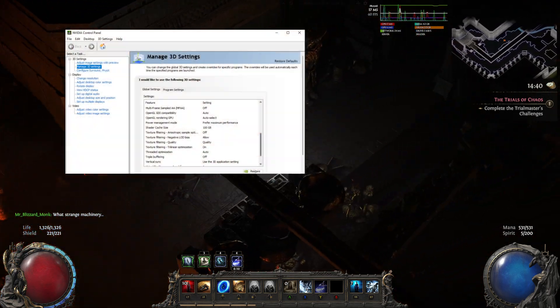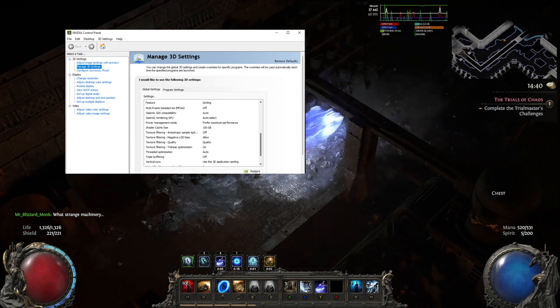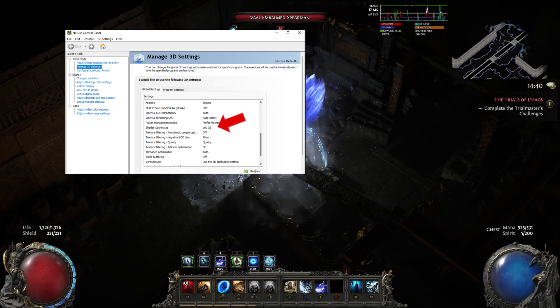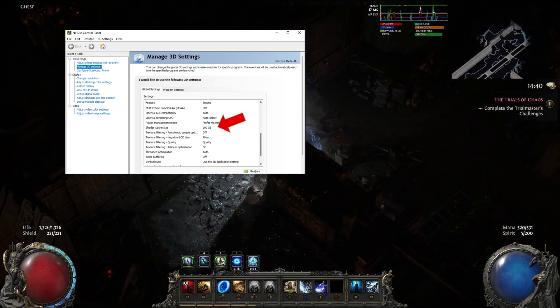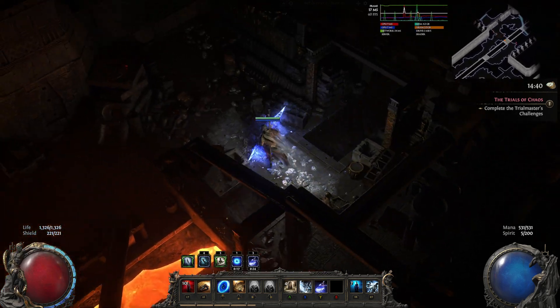Update shader cache size. For Nvidia users, open the Nvidia control panel — just search for it in your Windows start menu. On the left, go to Manage 3D Settings. Scroll down to shader cache size and change it to 100GB. If you're on AMD, you'll need to do something similar using your own graphics software.